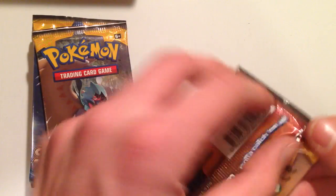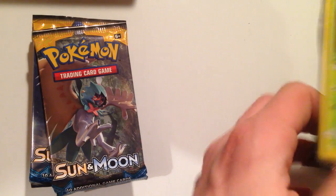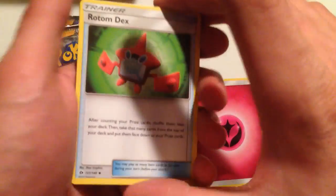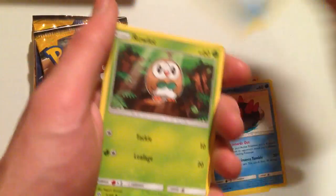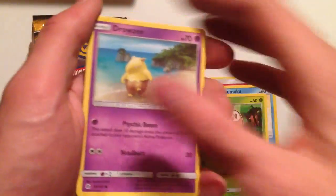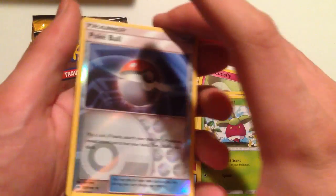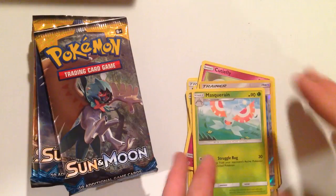Pack number one. Rotom Deaths, Pyukumuku, Great Ball, Rowlet, Drowsy, Cutiefly, Skarmory, Bounsweet, Reverse Hollow Pokeball, and a regular rare Masquerain.